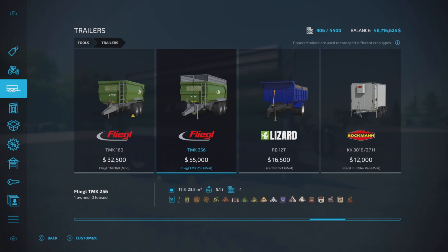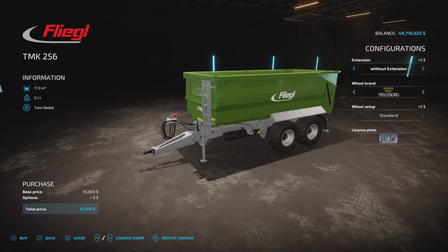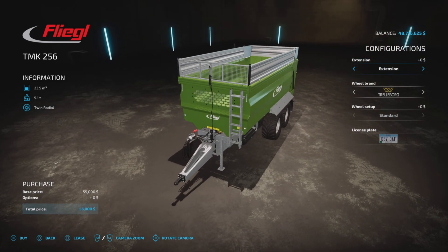$55,000 to purchase. Up to 23,500 liters of all bulk products — multi-fruit trailer. Without extension, $17,300. With the extension, $0, so why wouldn't you get it? $23,500, so that's nice.